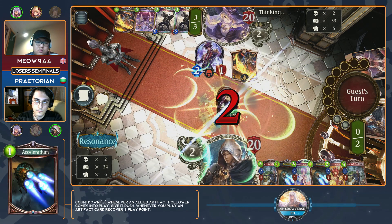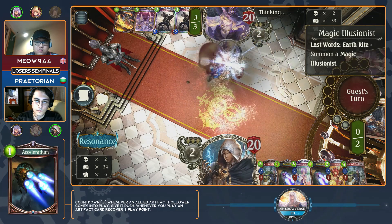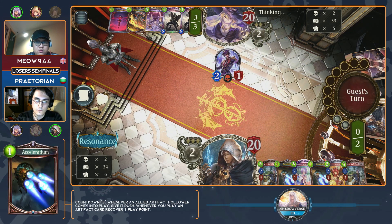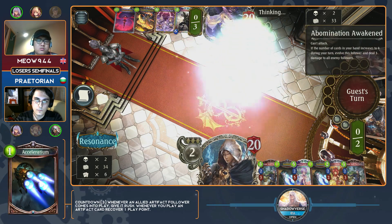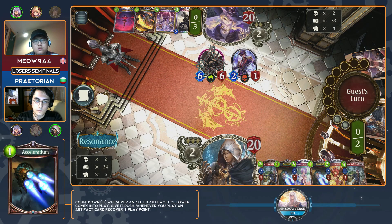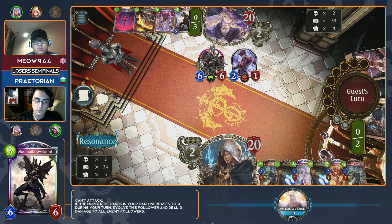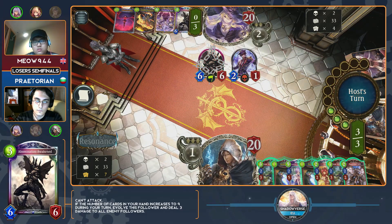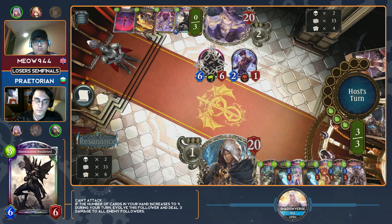Plus Acceleradiums — that actually becomes very play point positive. Acceleradium, outside of just giving Rush to whatever artifact you play, covers one play point after you play it so you actually get ahead. Now here's one thing I want to say about Meow: when you are dedicated in your craft to playing Abomination Awakened, you always have it on turn three. That's just what it is.